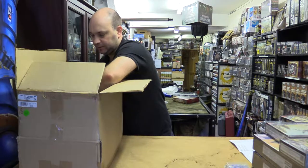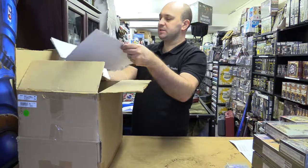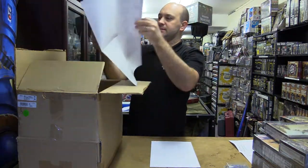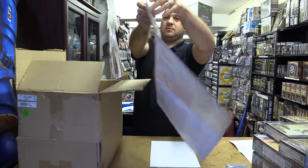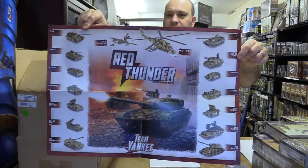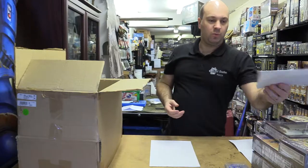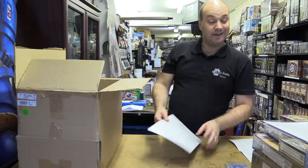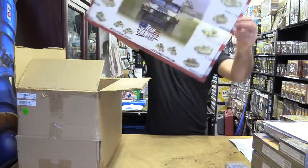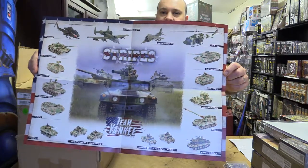We have a poster. It's a Red Thunder poster advertising the Red Thunder products from the previous release — that should go on the wall, a bit like a guide to your unit type. And the other one is the Stripes poster. Look at all this cool stuff coming out! So basically that's all the American forces you'll be able to get.